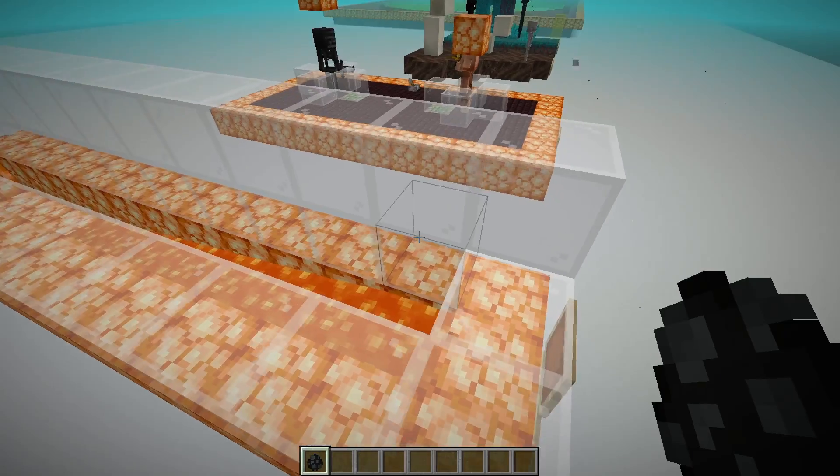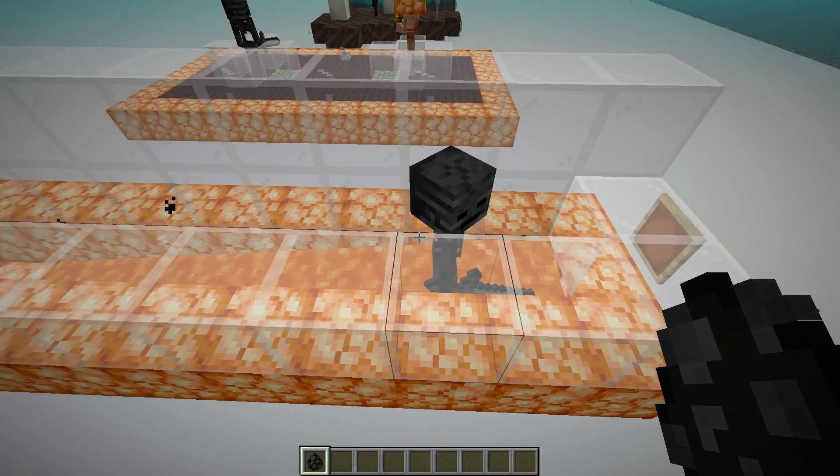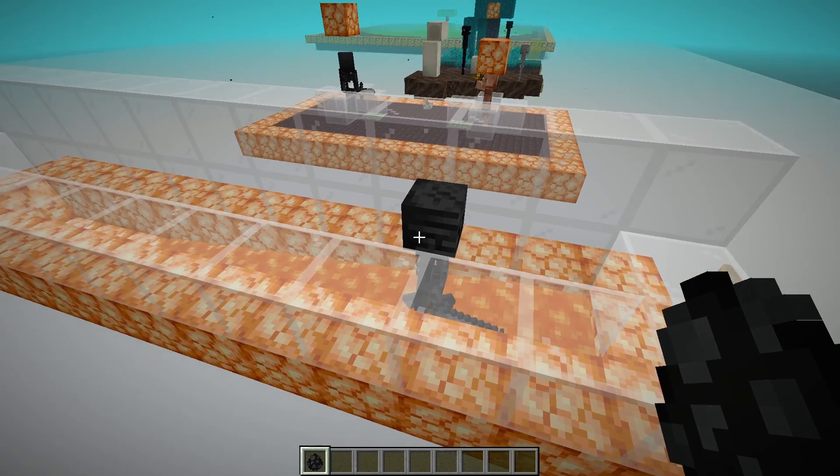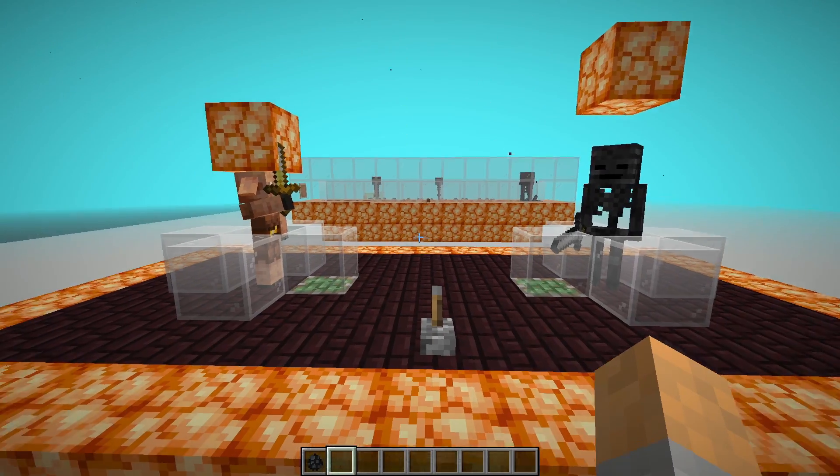The next change is that mobs can be moved in lava. If you put a wither skeleton inside lava, it pushes it along. It's very slow, and of course this will only work for fire-resistant mobs, but this is something we're going to use in one of our farms a bit later on.